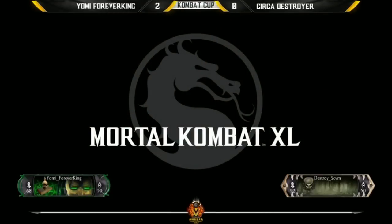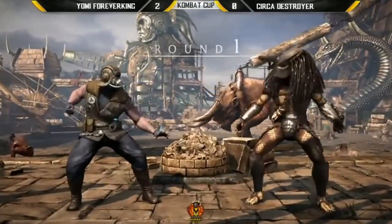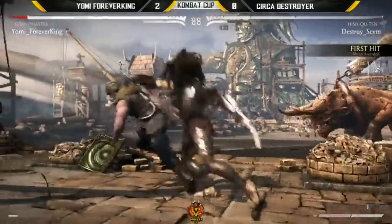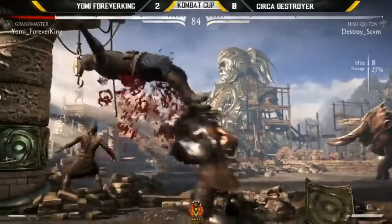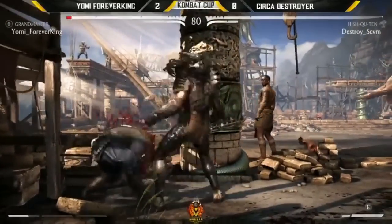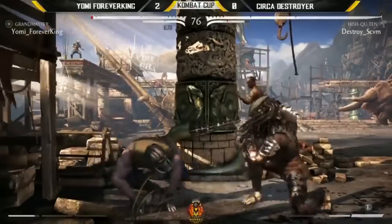His pressure was really good. When he cancelled enough and got himself out of range, he would down four or NJP into a disc, or just more plus frames. What a risk — who blocked that at the start of the match? What a risk for Forever King to start us off, he wanted to get things going. But Destroyer denied him — he's got a corner game of his own going.